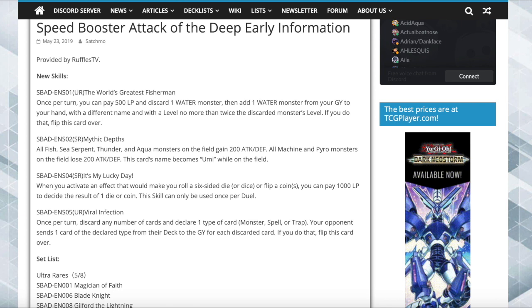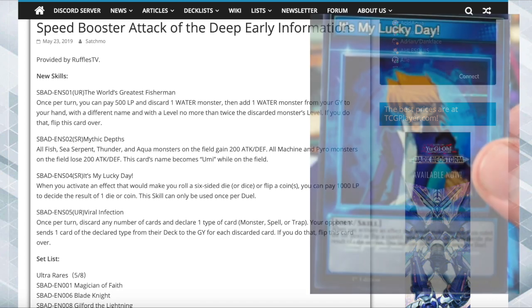Number three is It's My Lucky Day — this is a Joey skill; the first two were Makos. When you activate an effect that would make you roll a six-sided die or dice, or flip a coin or coins, you can pay 1000 life points to decide the result of one die or coin. This skill can only be used once per duel.